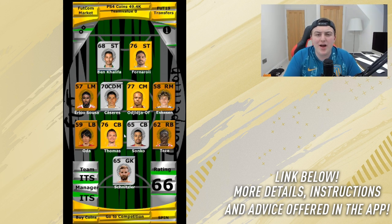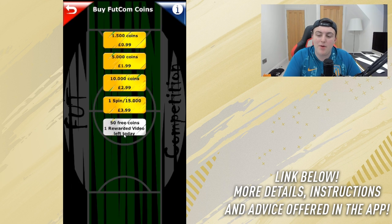You're probably wondering how on earth do you buy coins. In the bottom left is a buy coins feature with a bunch of different price options. I usually go with a spin — that's 15,000 coins for £3.99. In my opinion it's worth it. It's just the thrill of it. One spin is 15,000 coins or £3.99.